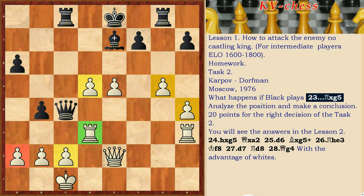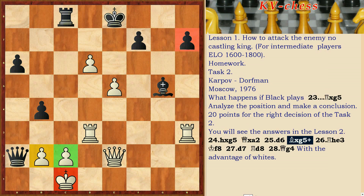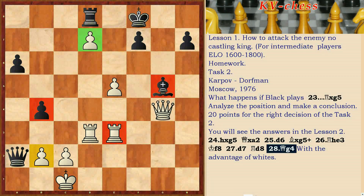Task 4: Rd8, Re5, Bxm2, e5, dxe5, Rk6, Re5, Re5, Qf8, d7, Rd8 — with an advantage for White.